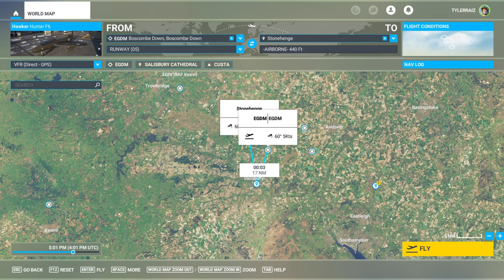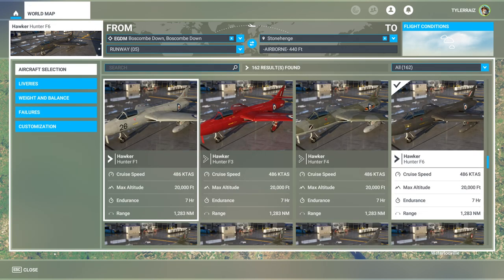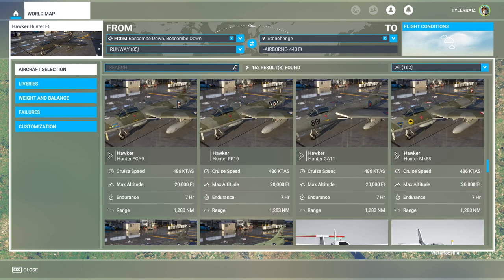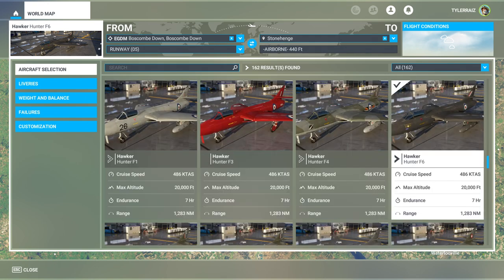Hello everyone and welcome back to FlightSim 2020 where I'm going to take a look at a new freeware plane that was released to FlightSim.to. This is by Dave WG and it is the Hawker Hunter. It has quite a lot of variants: the F1, F3, F4, F6, FGA9, FR10, GA11, Mark 58, PR11, the prototype, and a total of 22 liveries.